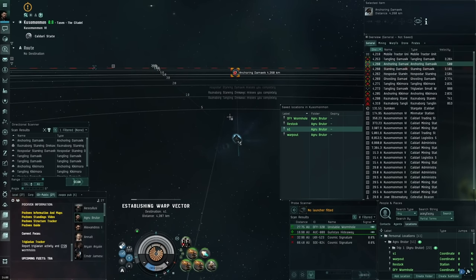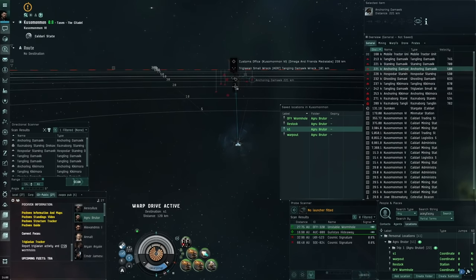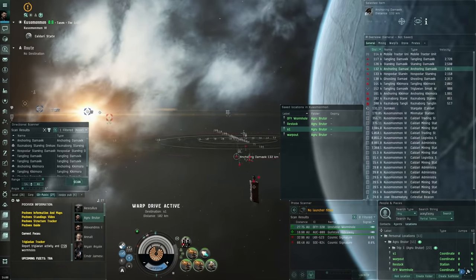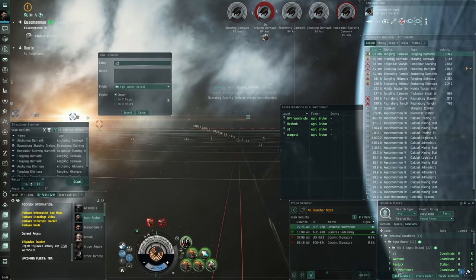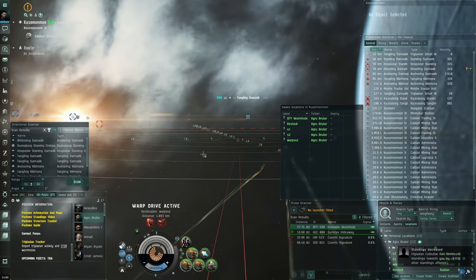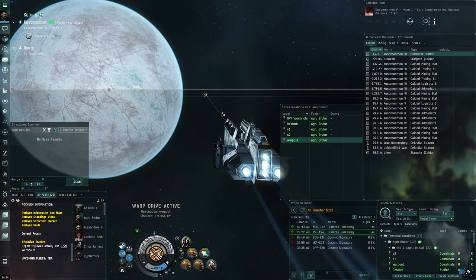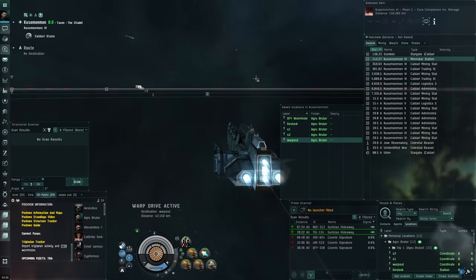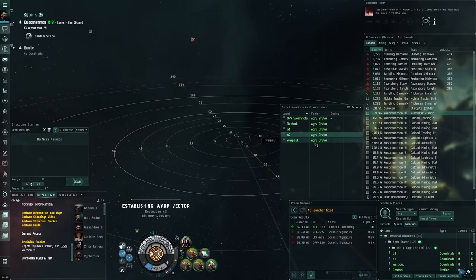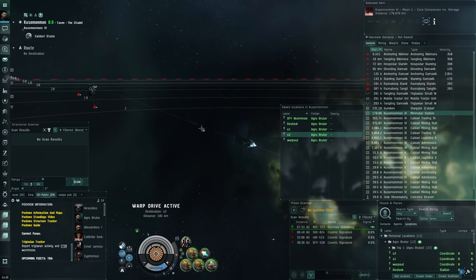Go to S1 at 100 km. Same thing - snipe these guys and wreck them, then refit to salvage fit and collect loot. Don't put your MTU at the customs office itself since Triglavians respawn at the same location - always place it out at 100 km where you warp in. After killing them, refit to salvage and collect. My GPU driver crashed but I recovered the footage. It's the same concept as the wormhole fleet: S1, S2, S3 going in and out.